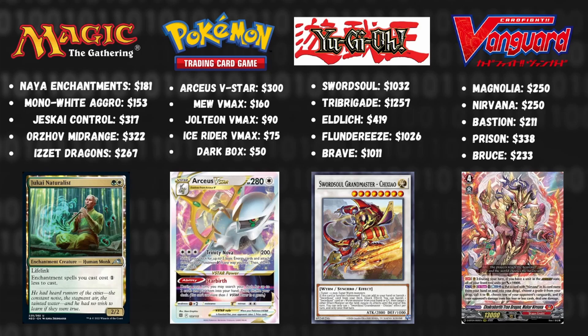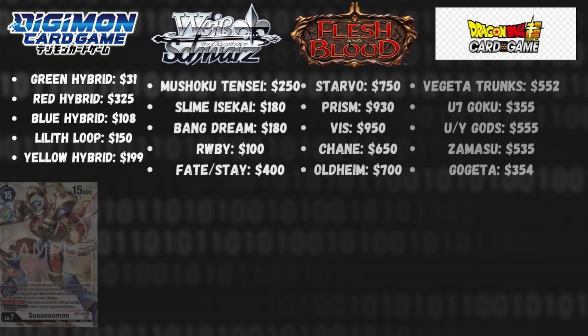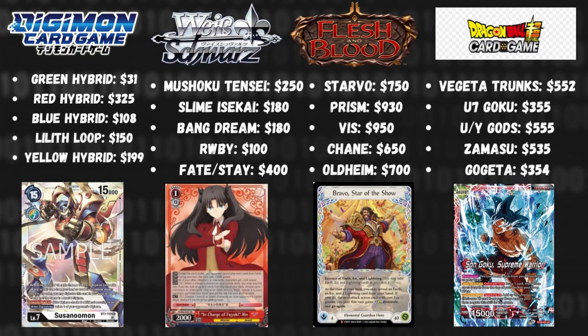Magic's average price ranges anywhere from $150 to $300 for Standard specifically. Pokemon is actually very cheap unless you're playing Arceus, where you're racking up into the $300 range. Yugioh is extremely expensive at the current moment due to hand traps — a very high entry barrier at almost $1,000, with the one exception being Eldlich due to reprints. Vanguard is now on average $200 to $300, so do keep that in mind for the upcoming prices.